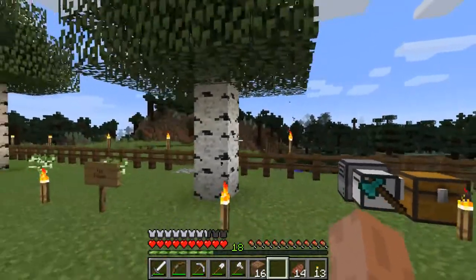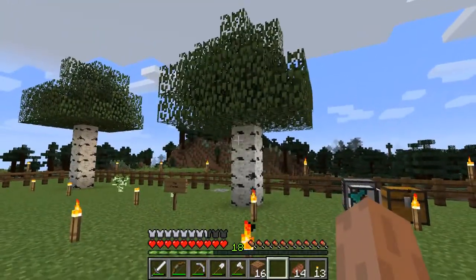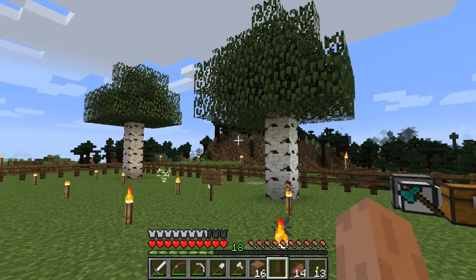We'll put saplings in slot 2 of the turtle's inventory, so slot 1 is for fuel and slot 2 is for saplings. We'll need to tweak the cargo dropping code so that it doesn't drop items from slots 1 or 2.